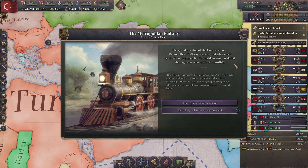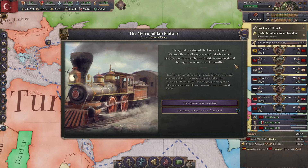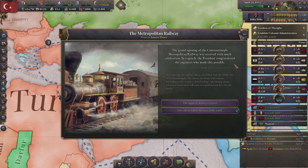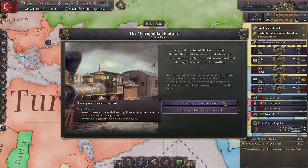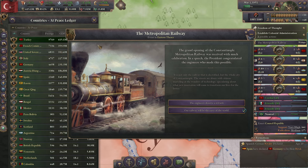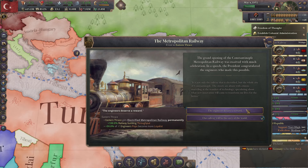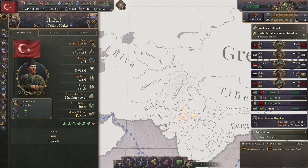The Metropolitan Railway event: the grand opening of the Constantinople Metropolitan Railway was received with much celebration. In his speech, the president congratulated the engineers who made this possible. 'It is not only the railway that is electrified, but the whole city of Constantinople. The streets are abuzz with citizens marveling at the wonders of technology.' The engineers deserve a reward — it makes engineers more loyalist. Or our railway will be the envy of the world. I'd love to have some loyal engineers, so let's do that. Feels worth it.